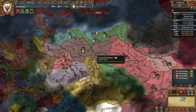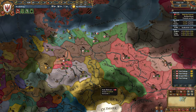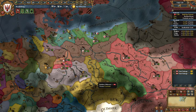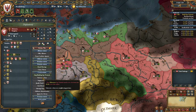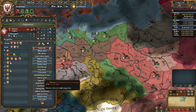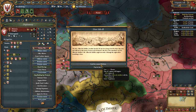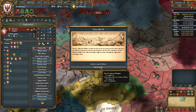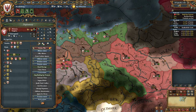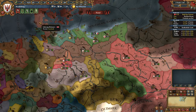Usually around October or November, if you start building a spy network here you should be able to have 25 spy network for fabricating a claim - you should get that by September or October. That's about the earliest you can get it. We're going to fabricate on you - beautiful.